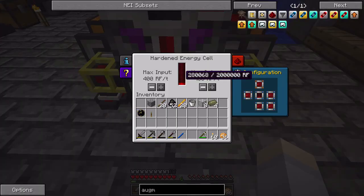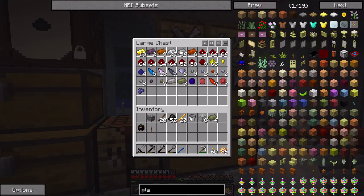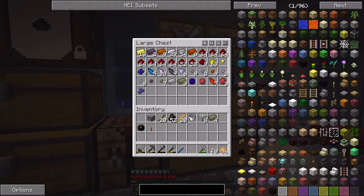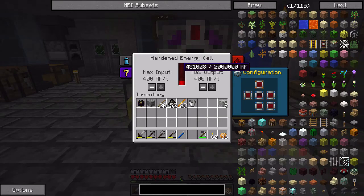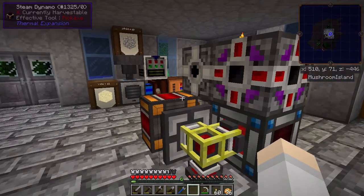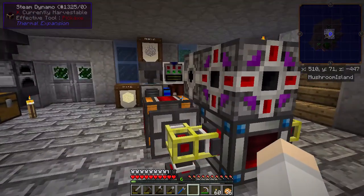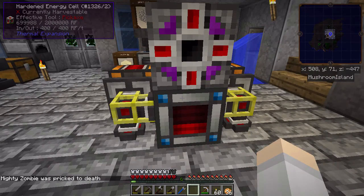So if I go back into the deep dark with this energy cell, we should be able to power the mining drills. I need platinum basically to continue — I want the frames — but this thing should charge up in a matter of minutes. It's input limited right now, but we can add a couple more steam dynamos and it should be cool. I'm going to go do some mining now with my turtles and we'll be back in a while.